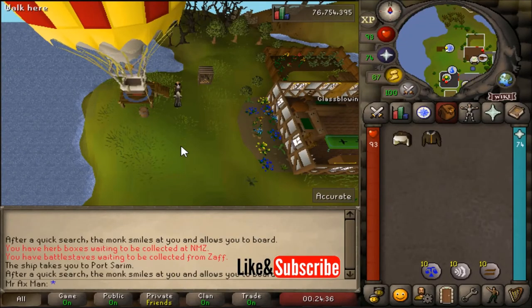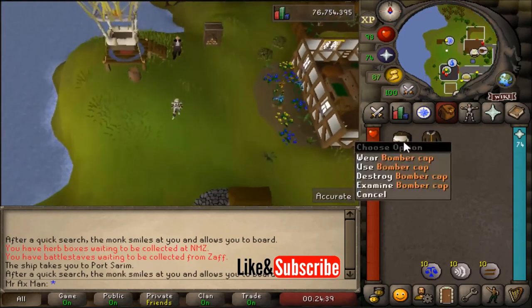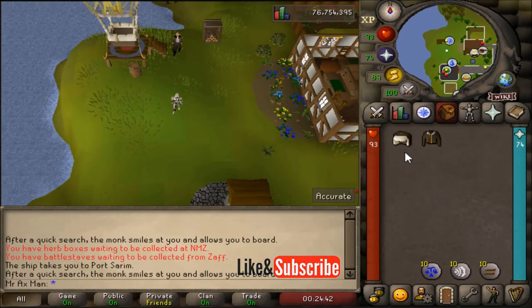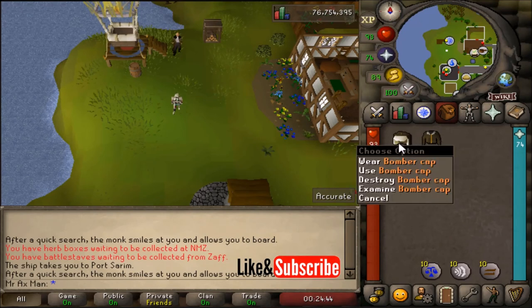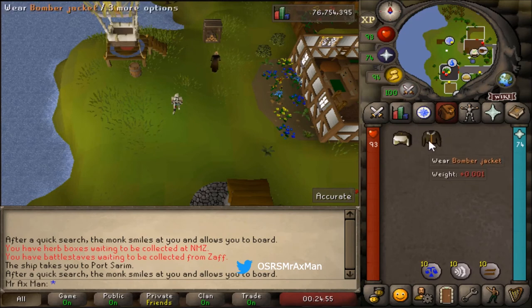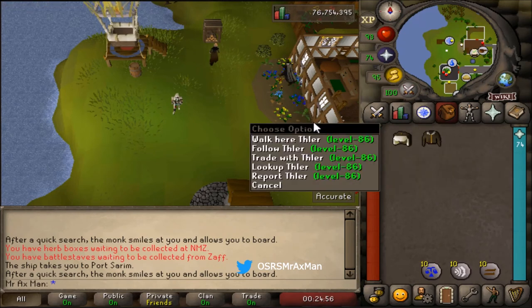If you have the gnome goggles, you can actually make the bomber hat and gnome goggle combination, which is kind of cool. To do that, bring the bomber cap and the gnome goggles and speak with Augusta, and he'll combine them for you. That way you can get the other variant of the cap.